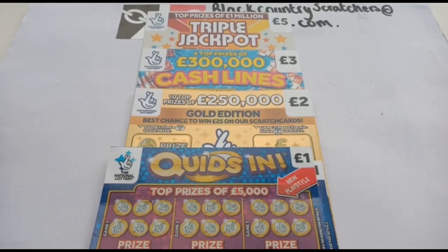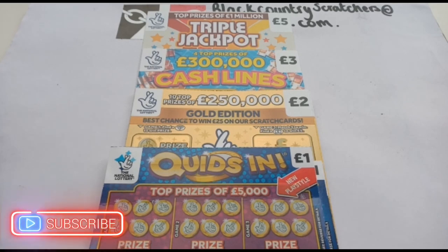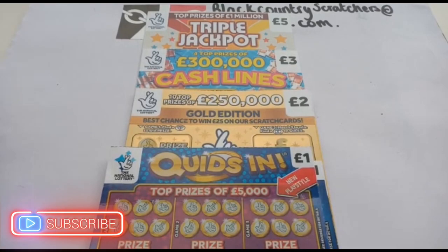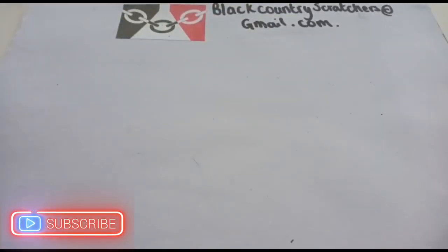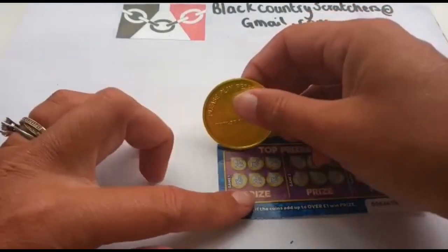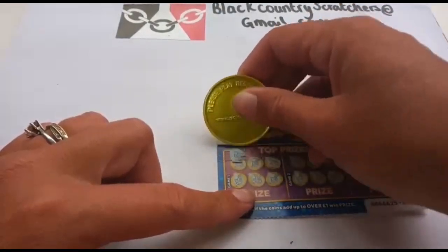Hello hello people, welcome back to my channel! Today we've got about 30 pounds worth of mixed scratch cards. Let's see if we can find any winners. I'm hoping the autofocus has sorted itself out — somebody told me to try and figure it out but I'm not sure if it's quite done. We're going to use the gambler's coin again today.